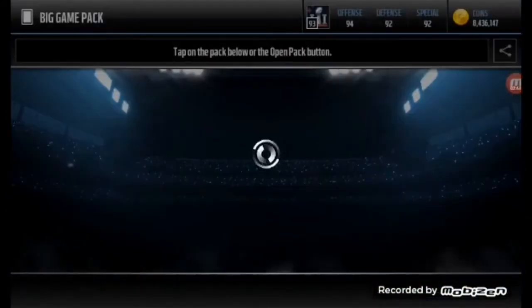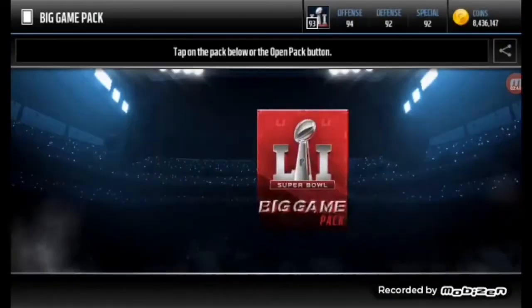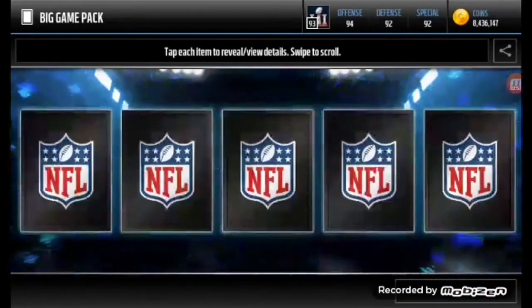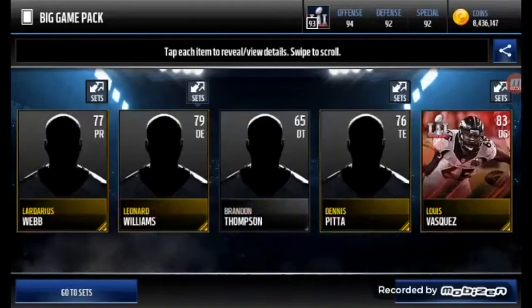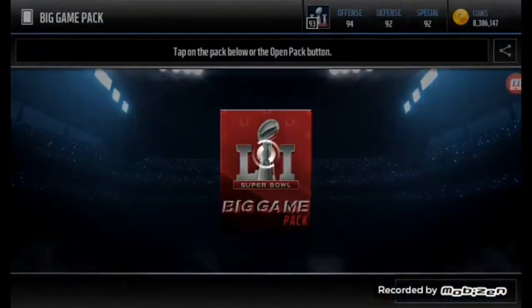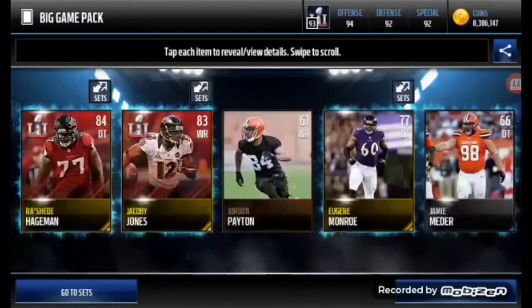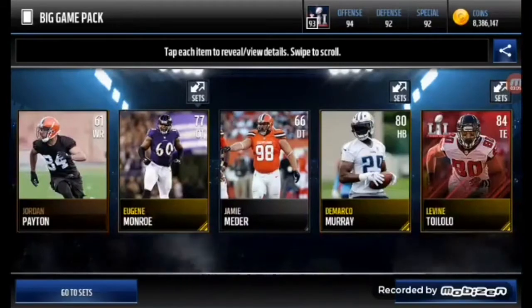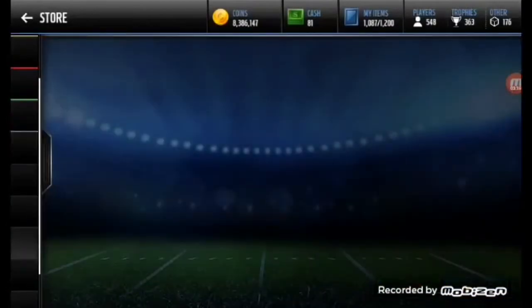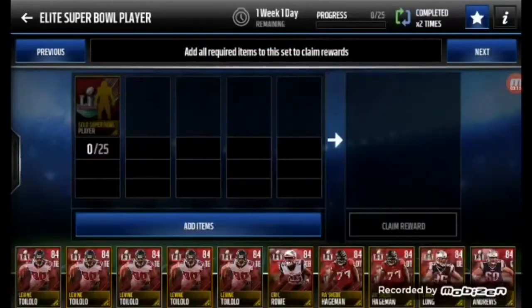And the last method — if you guys want to take a shot at opening these big game packs, I'll open one for you guys. But I'm pretty sure we're not going to get anything good because with my luck we don't really get much. Yep, we get a bunch of 83s and 76s. We'll do one more for the sake of the video. And we get two — actually three — Super Bowl players. That's not a terrible pack, still lost coins, but not as bad as expected.